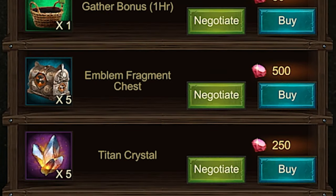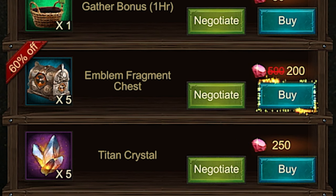We hit the Negotiate button on the Emblem Fragment. That gave us 50% off right off the bat, which is actually pretty close to the highest you can get. The way you can tell you've hit the maximum discount is the blue Buy button will have a little sparkly outline around it. Let's try to get that — we hit it again and there we go, 60% off. That means this is the highest discount you can get on this item.